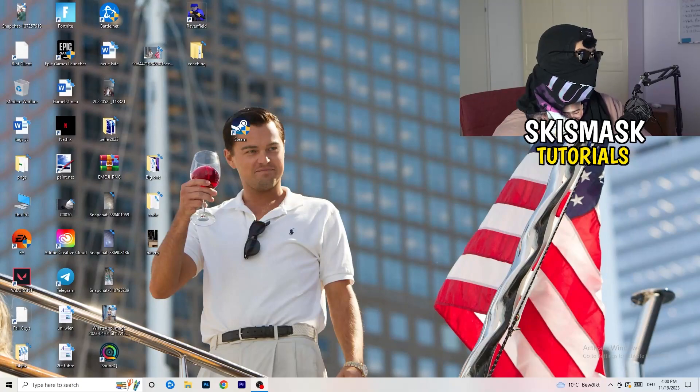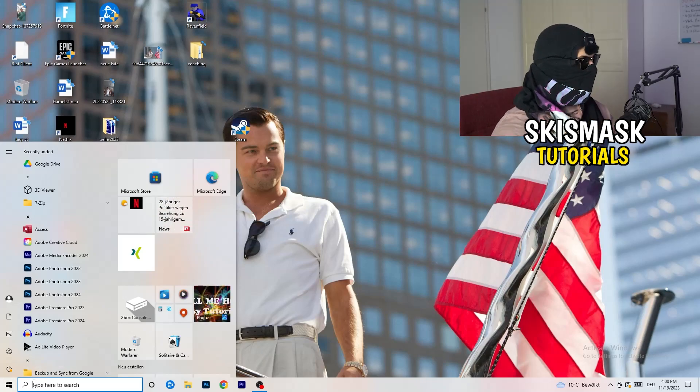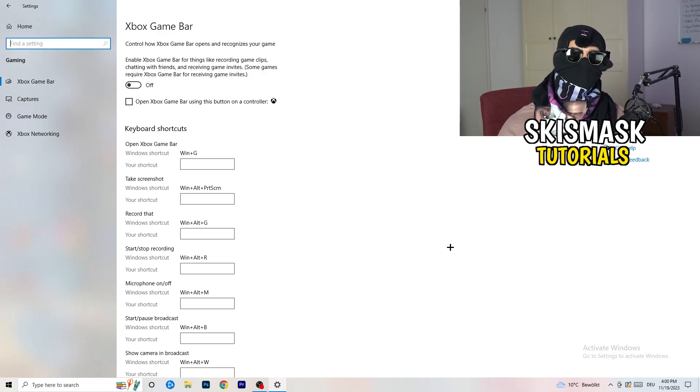The first thing I want you to do is really simple. Go to the bottom left corner of your screen, right-click, click your Windows settings, or hit your Windows key and click on Settings. Once settings pop up, go to Gaming — this will help you a lot with FPS dropping issues. Go to Xbox Game Bar and turn it off. It causes a lot of trouble especially for low-end PCs.